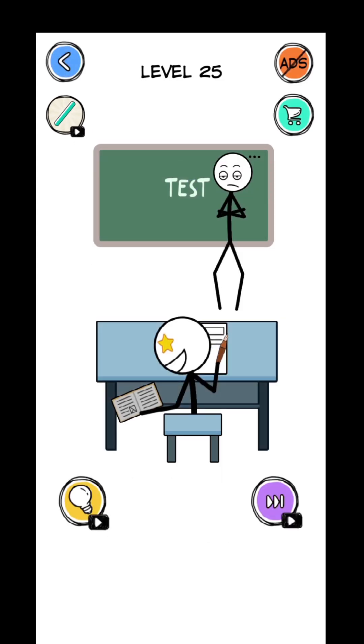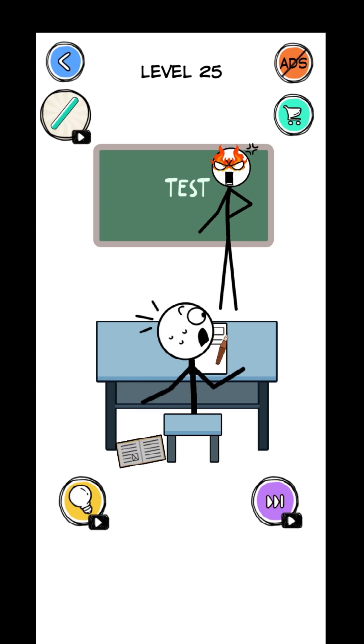He is cheating on a test. Let's try taking his pen away — now it's not working. What about tapping his cheating sheet? Yes, put it down. And caught.